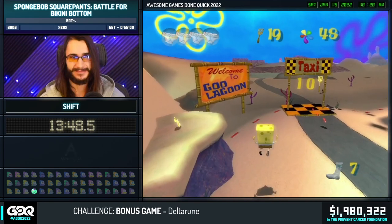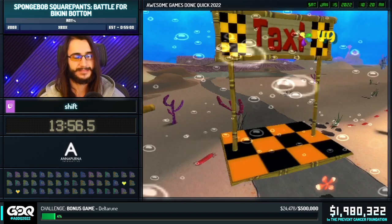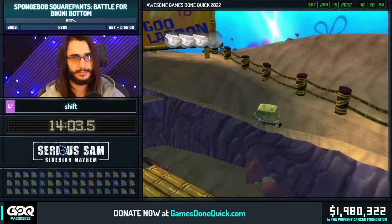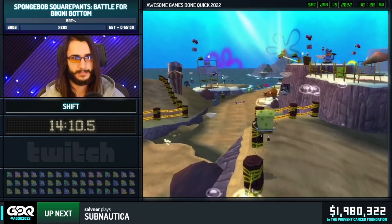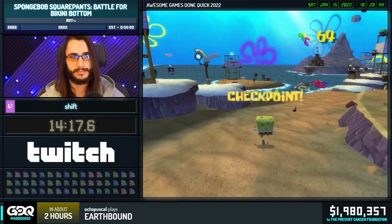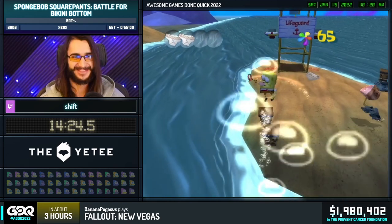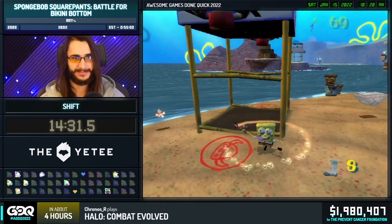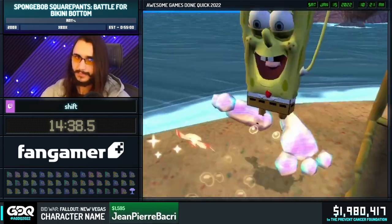We're actually coming up on the hardest level in the run — Goo Lagoon. There are a lot of major skips and glitches happening in this level, so keep your eyes open. Right off the bat, he's going to be jumping out of bounds and going around a cutscene to save a little bit of extra time. Now that we have that bubble ball power-up, there are going to be a lot of spots like that ball boost there. Another little one-frame to get the sock up there. Like I said, there are a lot of crazy glitches throughout this level.